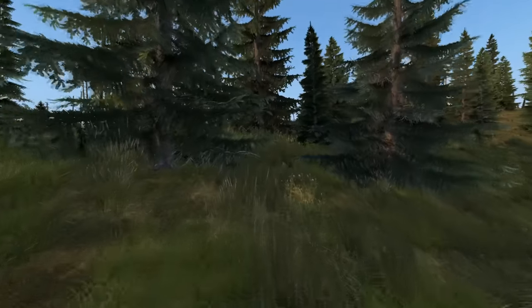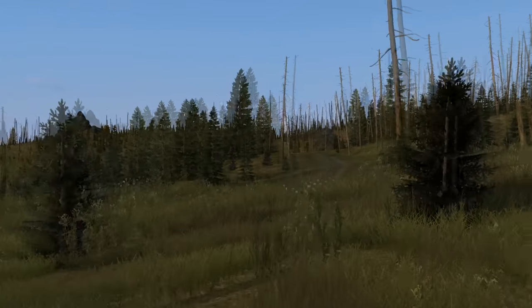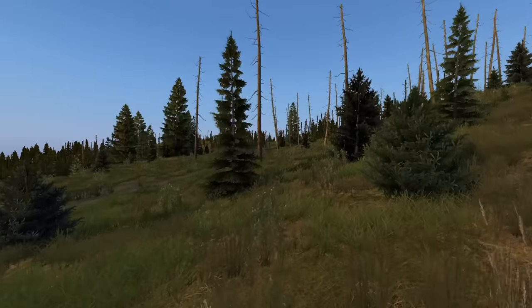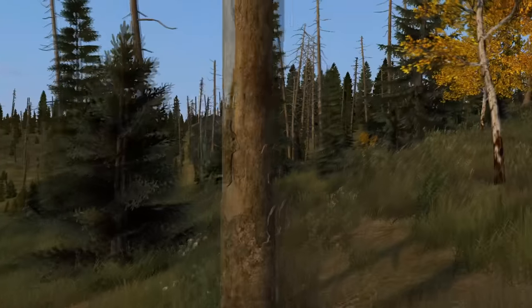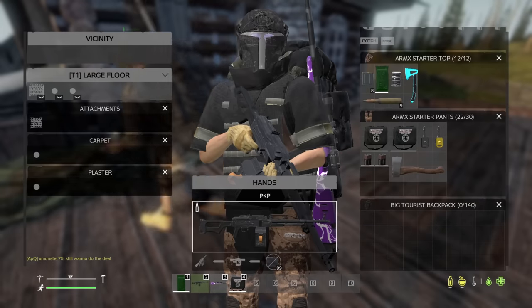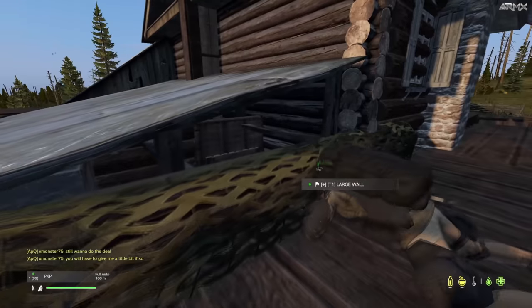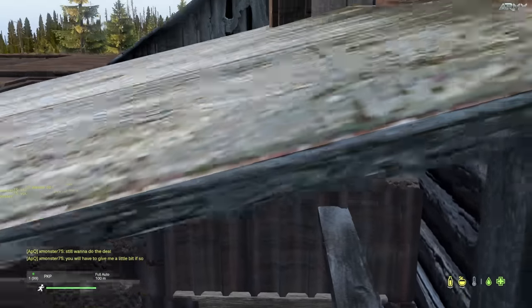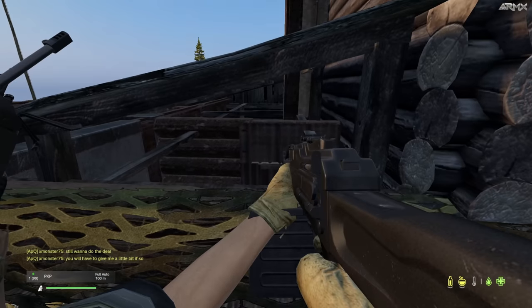We've given up on the drone for now and are running towards a base we spotted with the heli the other day. It seems like the roof is all floors so we want to confirm we can dismantle it. Weekend raiding is enabled tomorrow — it's Thursday today — so tomorrow we can actually raid the base. We confirm that not only can we dismantle these floors but there's also a gap we could potentially crawl through, which would let us skip a door and get into the base without using as many raid tools.